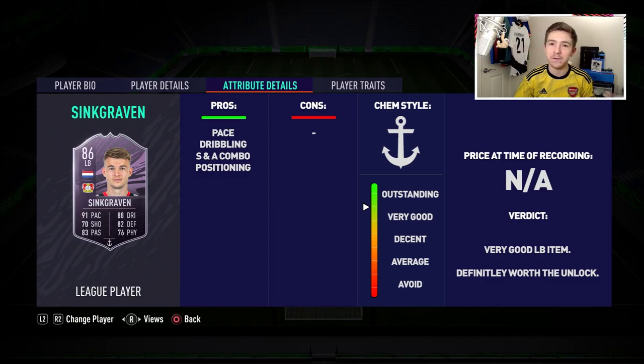For this stage of the game this left back card is absolutely brilliant and definitely worth the unlock. His pace is very good — the anchor chem style helps with that — and it definitely worked to his credit. Pace is key for both going forward with the ball and tracking back defensively. Going forward, he does like to attack and will naturally get forward, so you may want to put the 'stay back while attacking' instruction on him if you don't want him bombing forward.